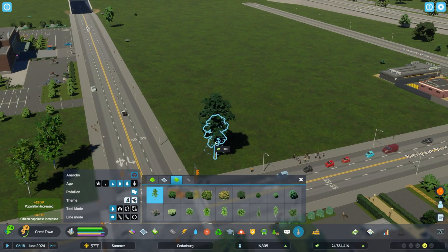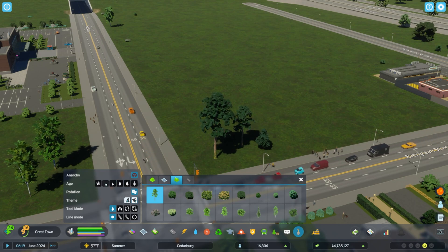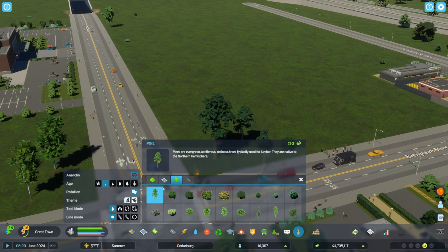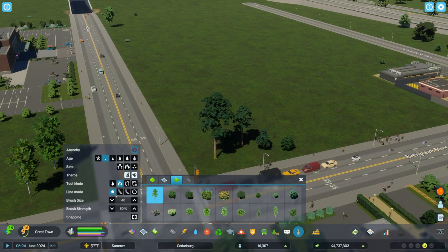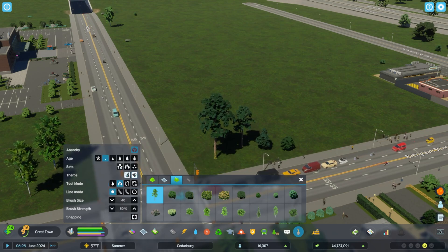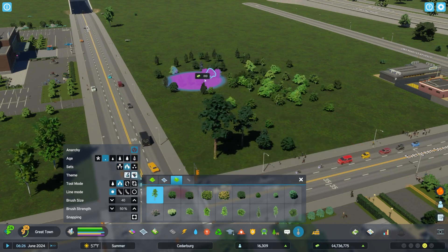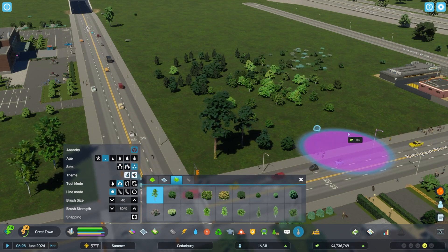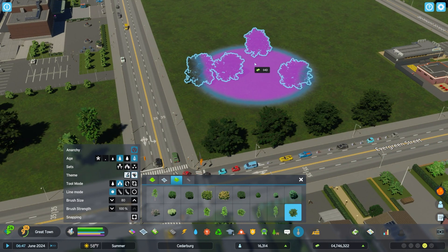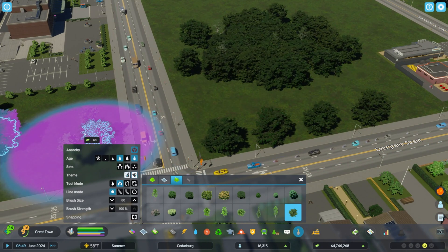If you want variety, you can select multiple different ages for placed trees, which gives you a height variety. With the tree brush setting you also get predetermined groupings for making little forests. And with the Anarchy mod applied on top, you can place trees much closer together. If you keep running into overlap issues making dense forests in vanilla Cities 2, you can now make those forests as dense as you want — you can even place dead trees.